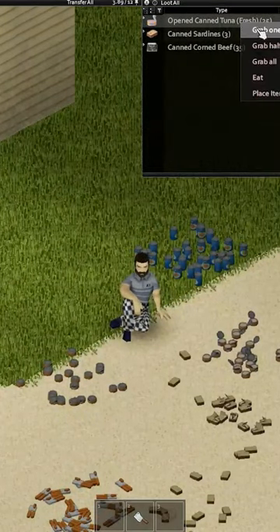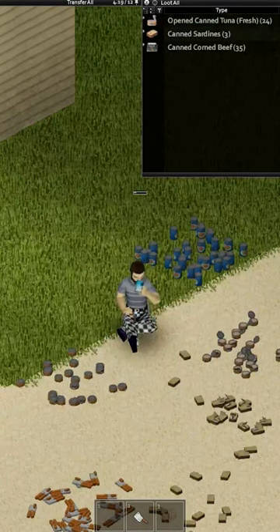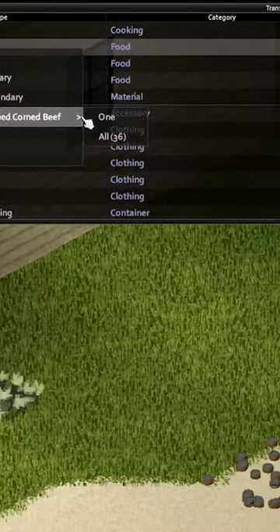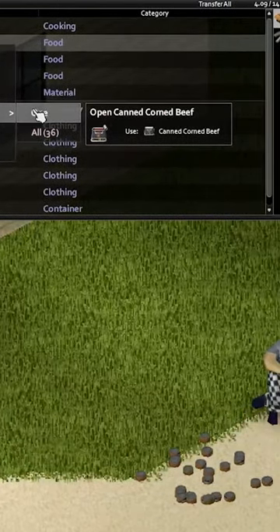Can't find a can opener while looting in Project Zomboid? Well, don't worry. If you keep finding cans, be on the lookout for corned beef, sardines, and tuna. They can be opened without a can opener and enjoyed.